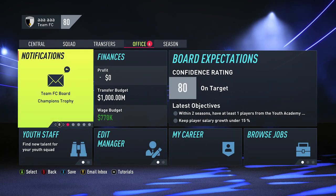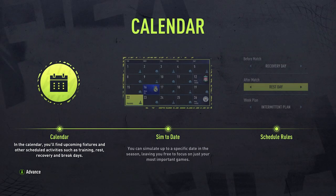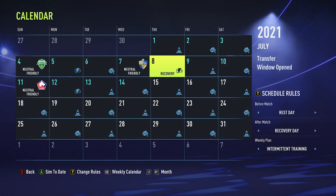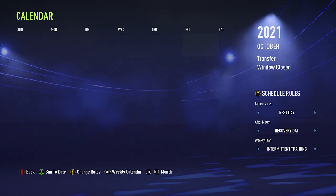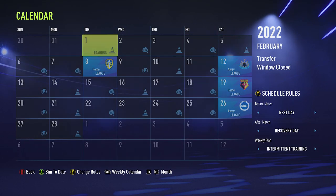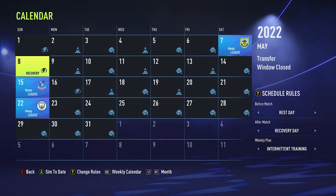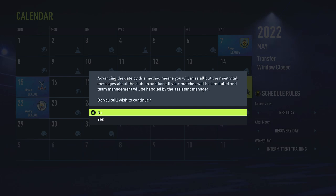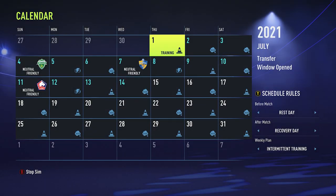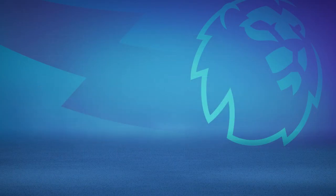Now in this section, go into Seasons, choose Calendar, and go all the way through to the last fixture of the season, which should already be planned. Press RT on Xbox or R2 on PlayStation to navigate through and find the last game — for me it was at the end of May. Then choose the day before that and select Sim to that date. The clubs won't be happy, but a few minutes later you'll be at that date.